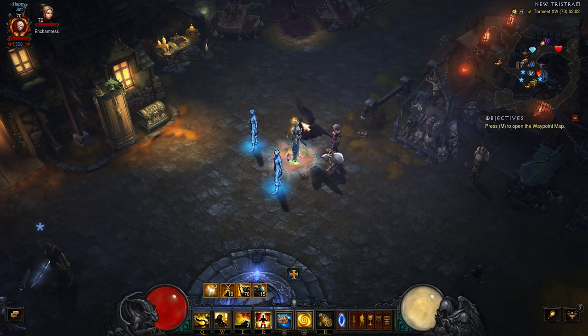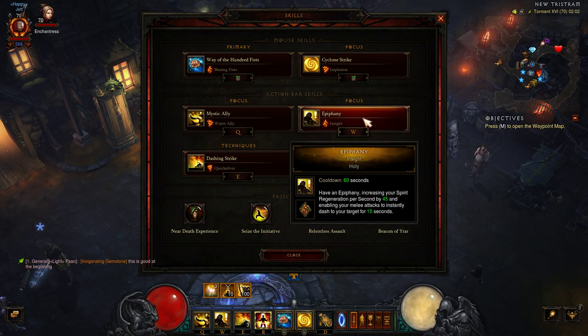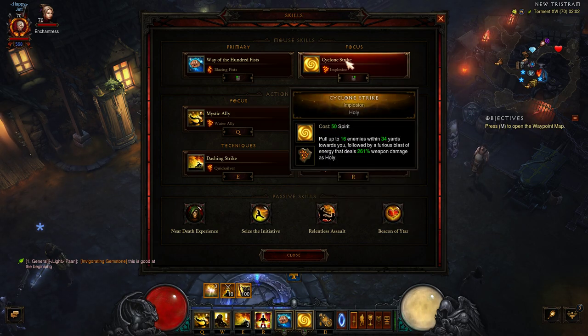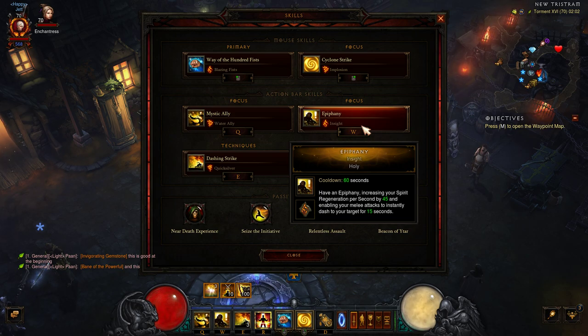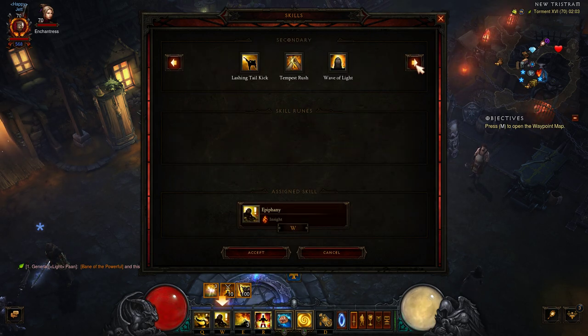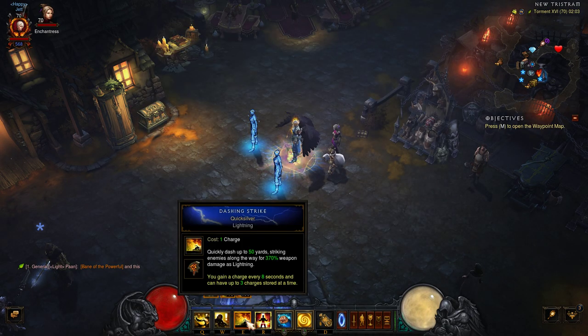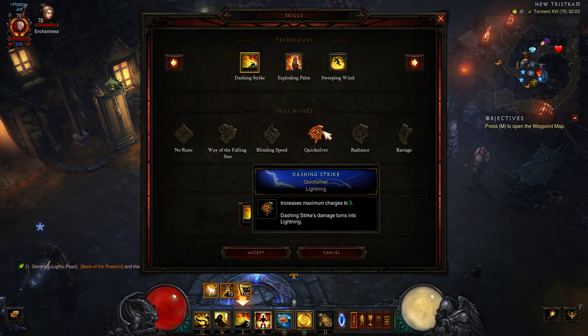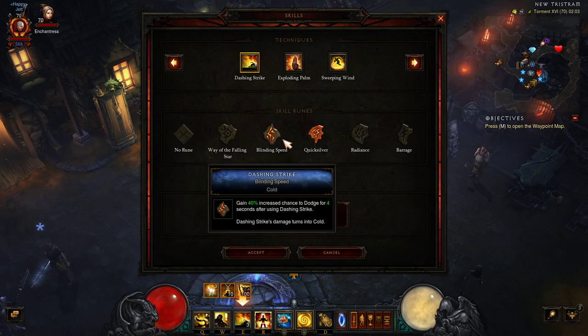For skills you need Cyclone Strike with the Implosion rune — whenever you use it you pull all enemies around you and they take more damage from your allies. For your primary you can go with anything. Epiphany is great, and if you feel too squishy you can swap it for Serenity. Dashing Strike with the Quicksilver rune gives you infinite dashes for about 10-15 seconds after killing an elite.